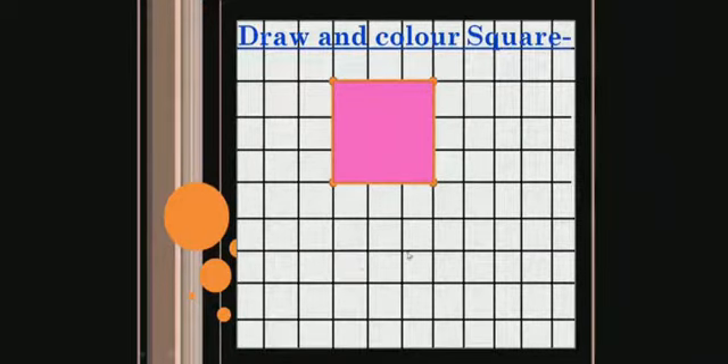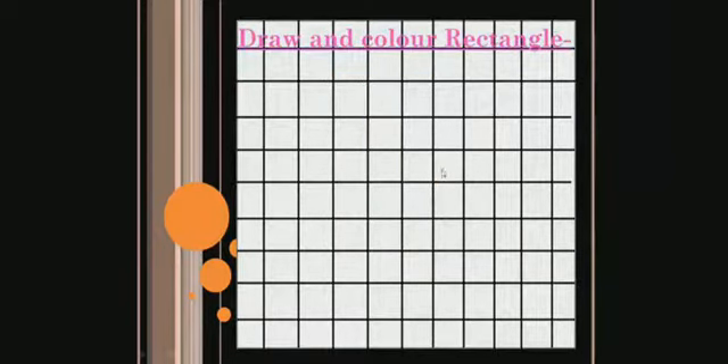Now our next shape is rectangle. Rectangle is the same procedure. You have to draw the first point. Then count boxes on the right side — one, two, three, four, and five — like this.